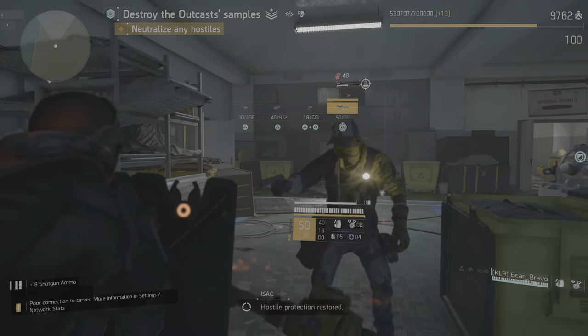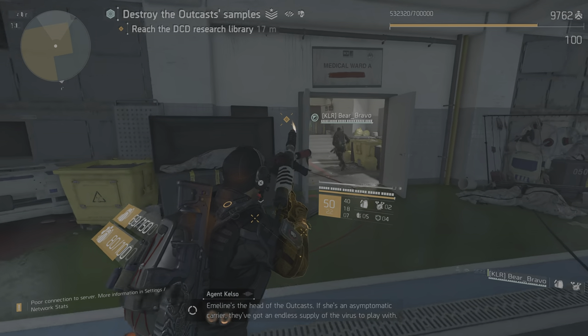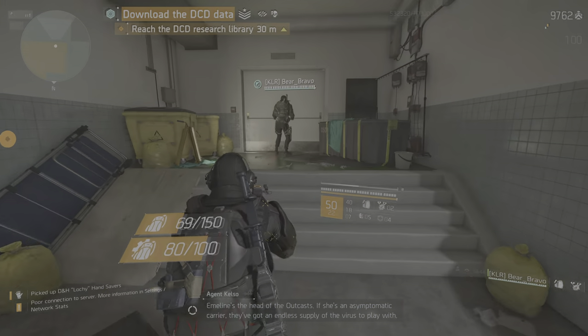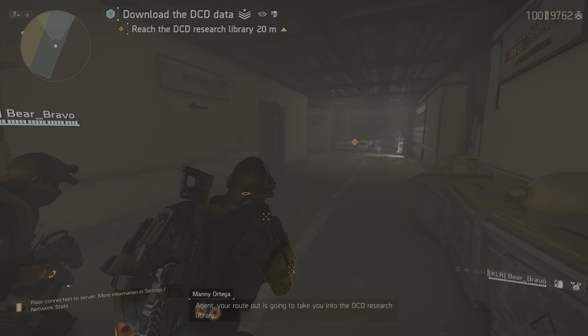Emily's the head of the army act. If she's an asymptomatic carrier, they've got an endless supply of the virus to play with. Agent, your route out is going to take you into the DCD research library. While you're in there, do me a favor — recover everything you can on broad-spectrum antivirals.